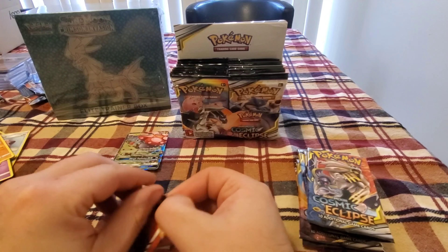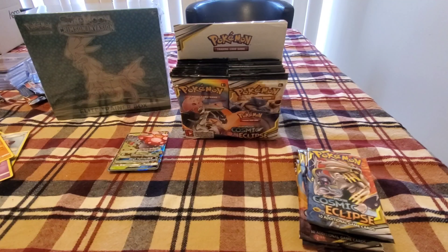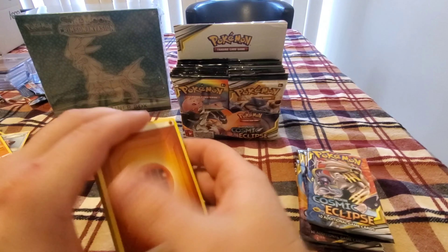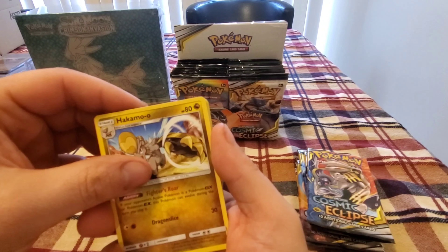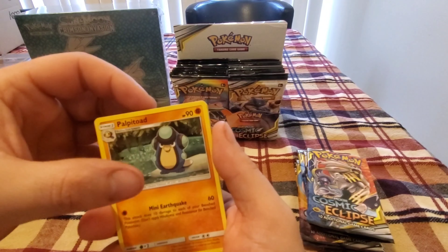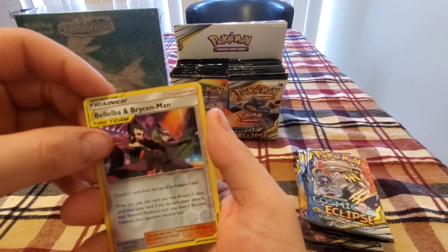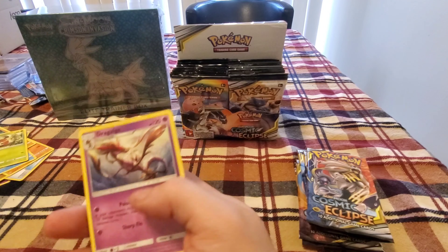So we just got the one pull so far. Fighting Energy, Red & Blue, Unidentified Fossil, Hakamo-o, Totem Marowak, Onix, Wailmer, Palpitoad, Riolu — reverse hollow Beldrum, and Bruxish — with the rare being Dragalge. Where are these pulls at?